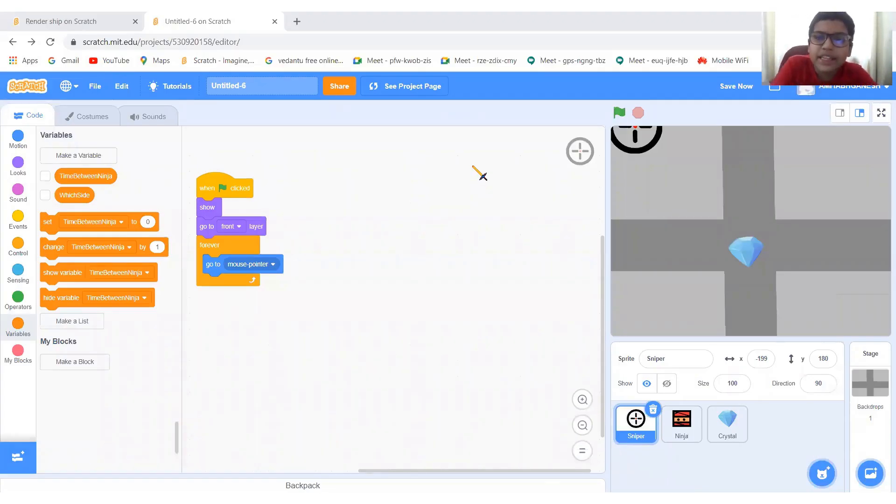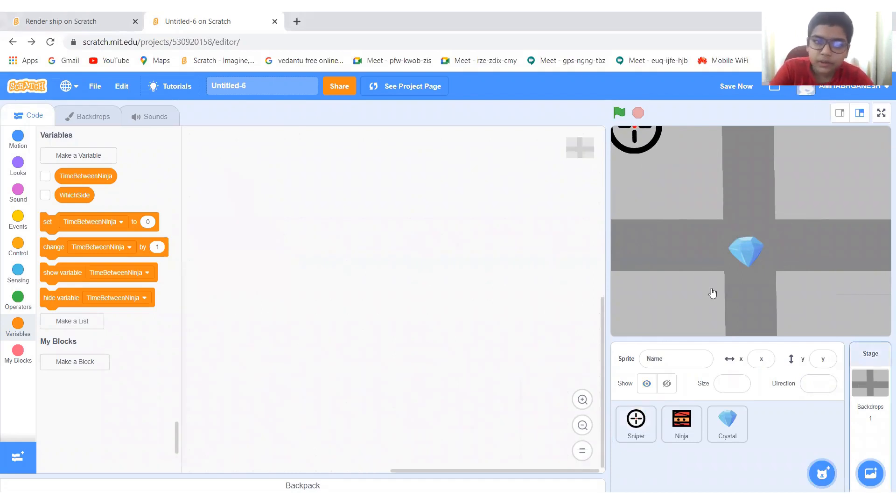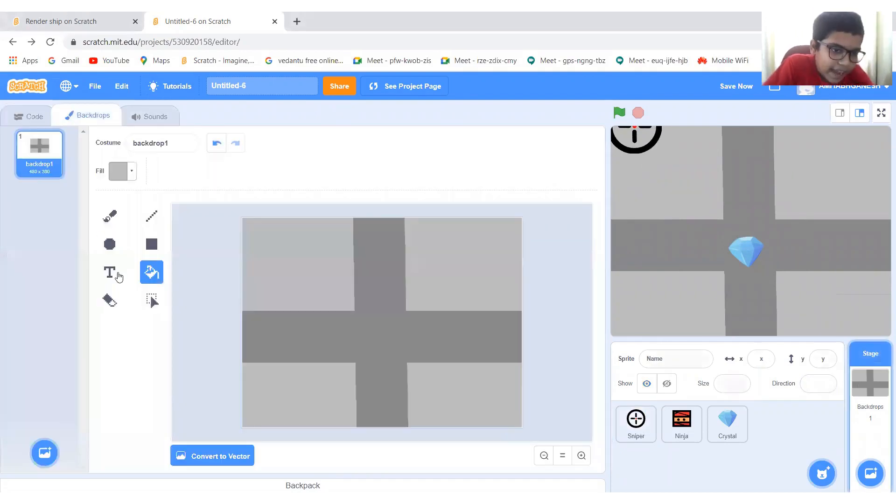Hello guys, welcome back to HB Tutorial. In the previous video series, the ninjas are coming — they have the diamond, and only if a ninja touches the red dot can they die, otherwise they're not. In this video, let's add some more things to this game.